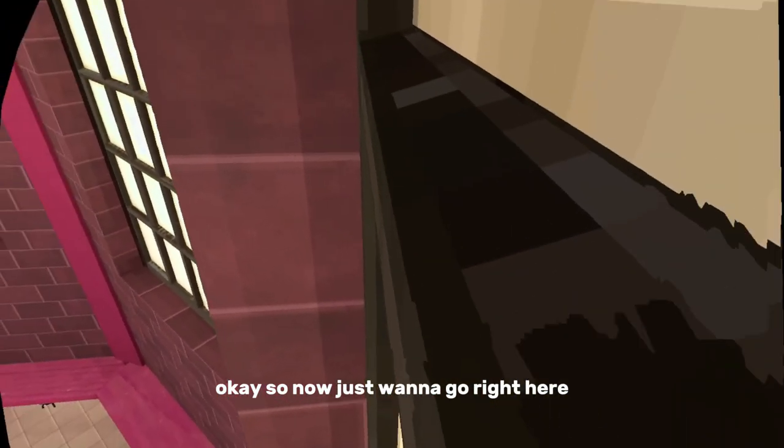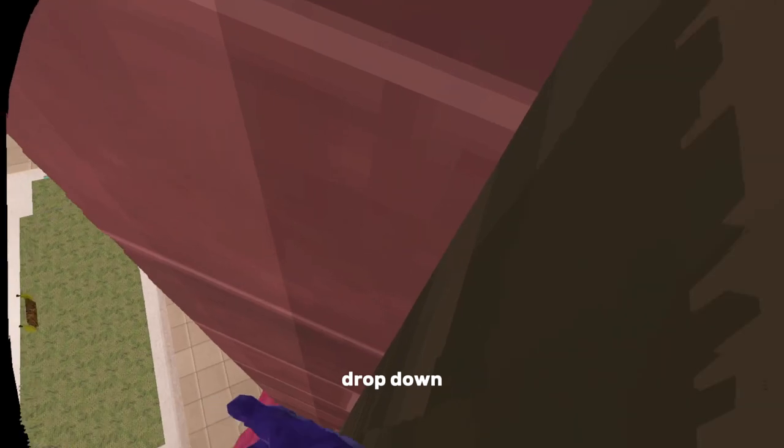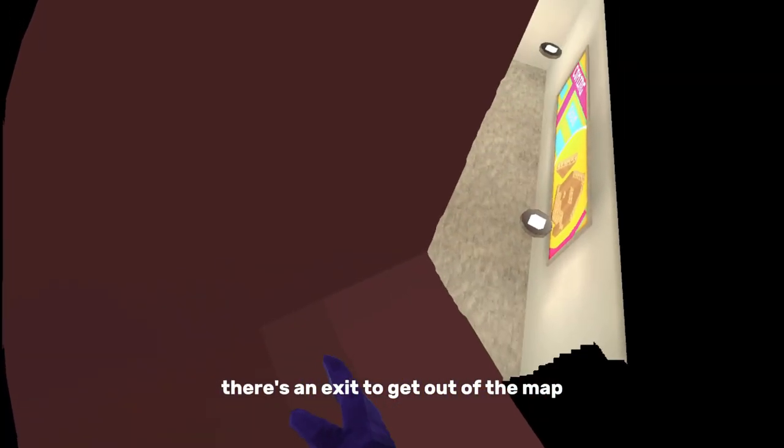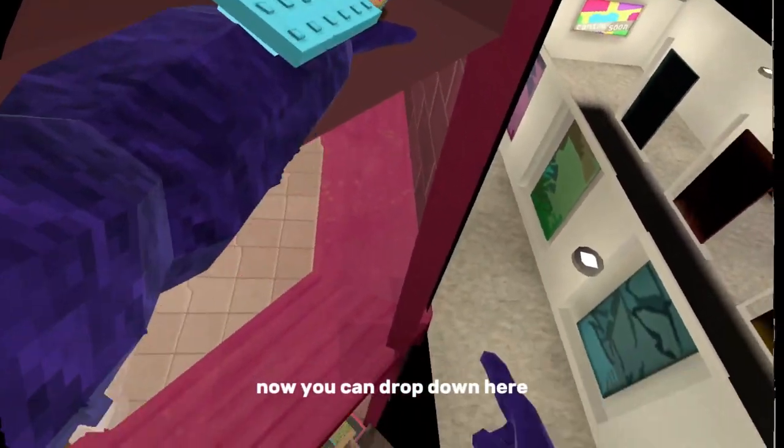So now just want to go right here and drop down. You can already see there's an exit to get out of the map. Now you can drop down here.